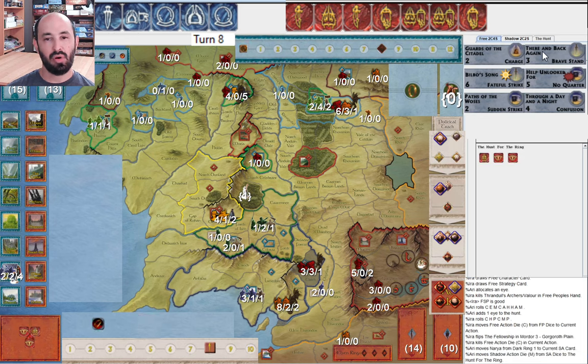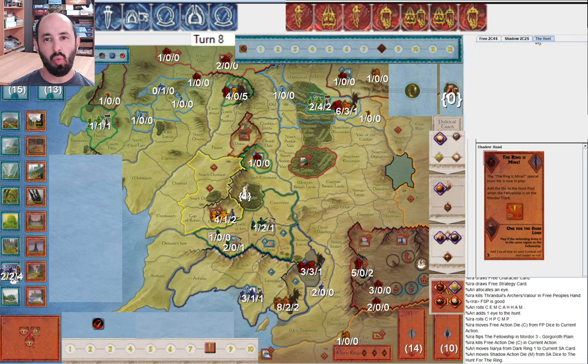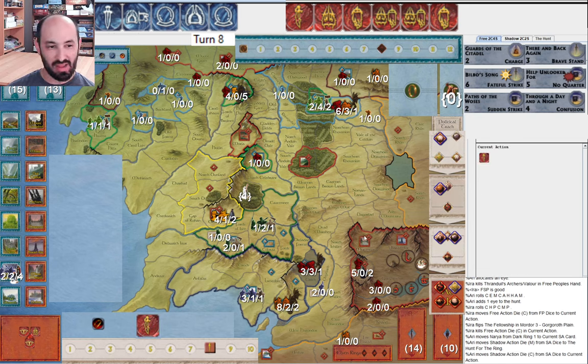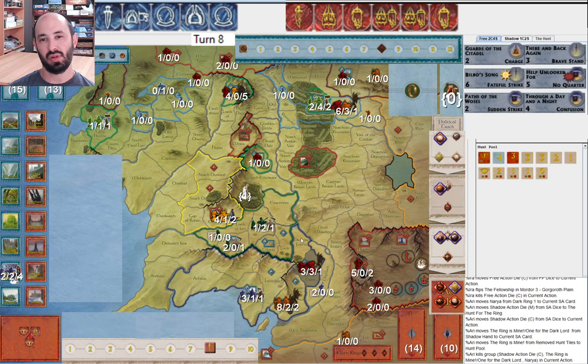They use a Ring to put another eye in the hunt box — I guess that's worth it. I probably would have played the red tile first. They can do both — when you put an eye using a Ring, it doesn't actually take your action. So they added an eye to the hunt box and play The Ring is Mine — very unpleasant. There are now two eyes in there and three corruption would be a serious threat. I play Bilbo's Song to heal up, then they move the Witch King around.